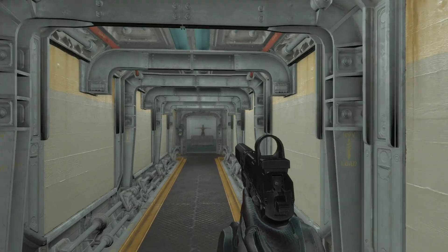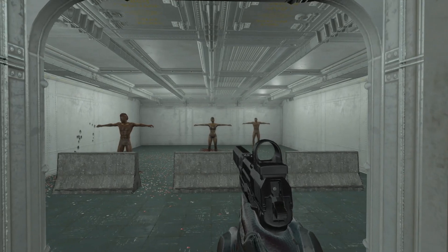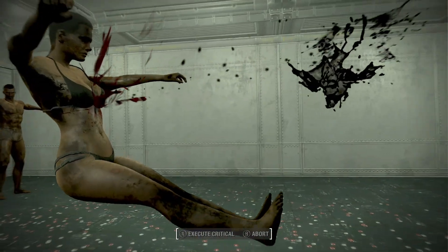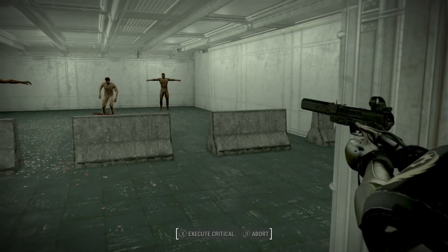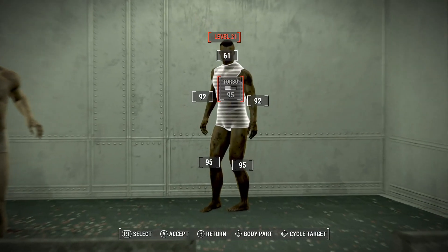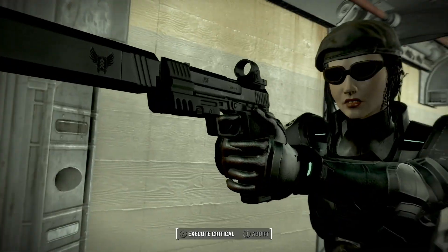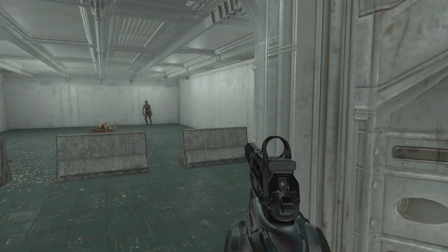We're going to come in here with VATS and shoot these guys to see what happens. Testing from the doorway — there's probably little chance she has room for a third person shot. But it still tried to give us a third person view. Let's hit another target — yeah, it still gave us a little third person view.